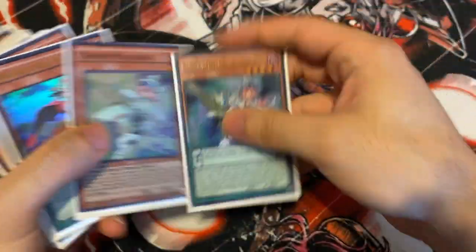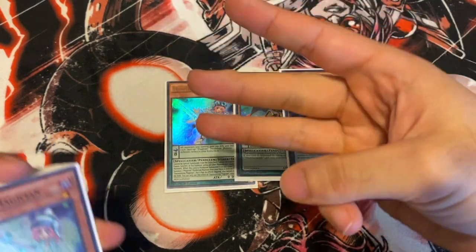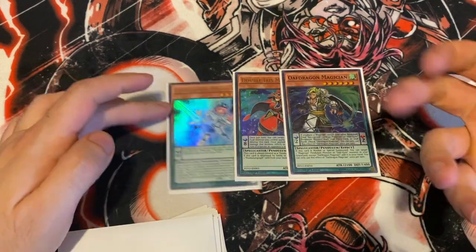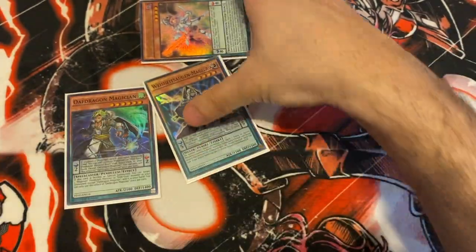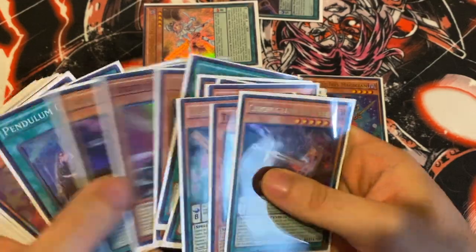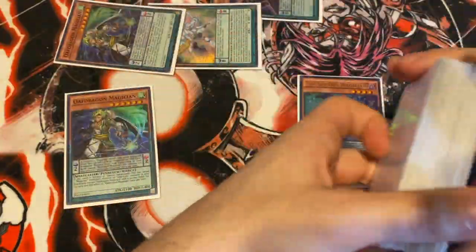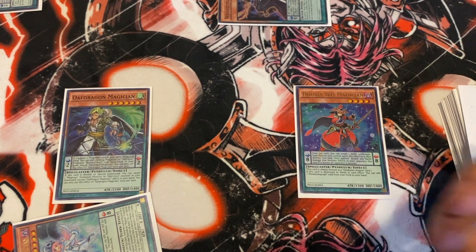Now the combo — very simple. I'll show a base combo starting from any three cards. It doesn't need the Double Iris already in scale or Oaf Dragon already placed — this is just an example. Say you start with two Wisdom and one Harmonizing: you activate Wisdom, put Iris in the scale, Pendulum Summon Harmonizing, and Harmonizing's effect will Special Summon Oaf Dragon from your deck. Make Baron in the process with Harmonizing and Oaf Dragon, and always save your Normal Summon.